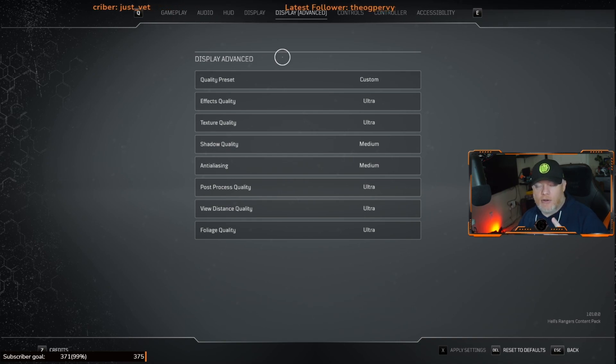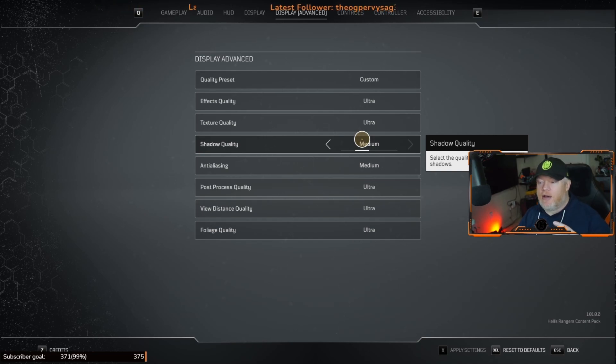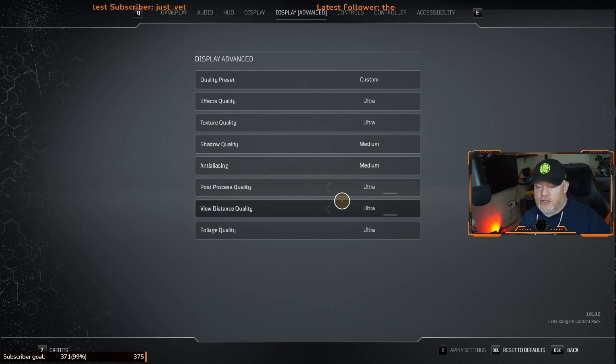Even though I'm running a 3090 FE, I turned two settings down from Ultra because they're not that important: Shadow Quality and Anti-Aliasing. Shadows just add depth and 3D effects — I turn that down to Medium. A friend on a 1660 might turn it down to Low. For Anti-Aliasing there's no Low option — it's Off, Medium, High, or Ultra. I'd recommend Medium, which smooths and refines objects. You can turn it off if needed.